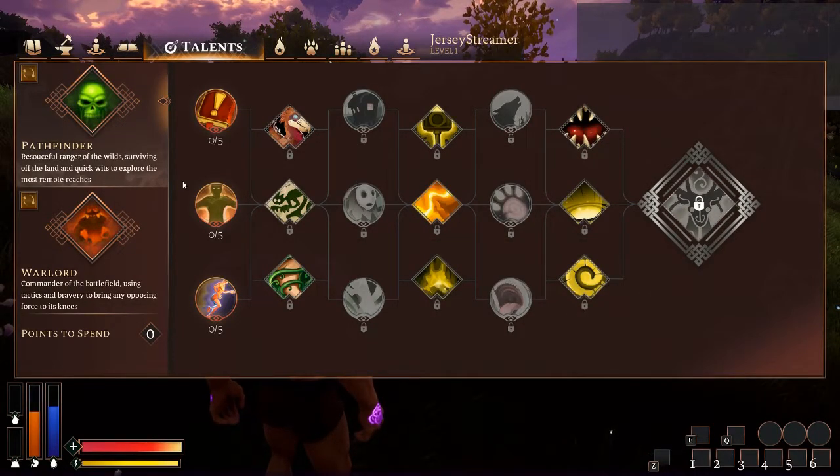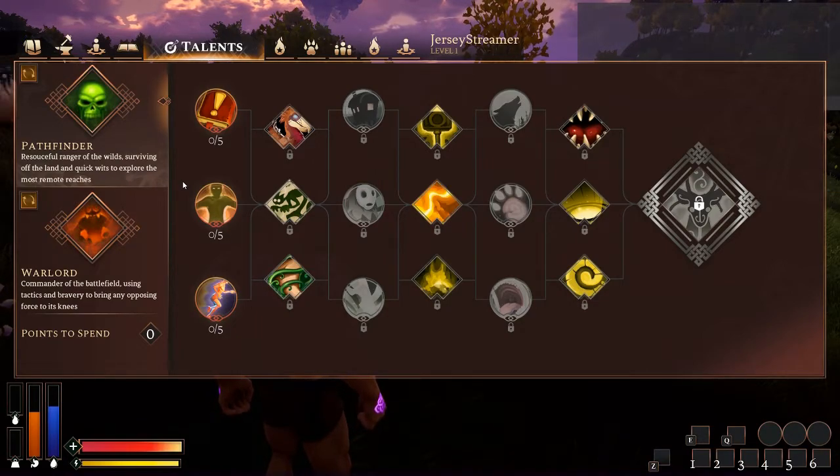And for Pathfinder here — the passives for every point you put in give you 0.02 stamina recovery, negative 0.01 swap speed (that's weapon swap speed), and 5 carry weight. So this is kind of the pack-mule class. First tier — Experience in Action — one of my favorite talents even though it's just a passive. When you max this out you're getting 10% extra skill experience. Skill experience requires you to go out and just farm a given thing, so this just helps out with that.